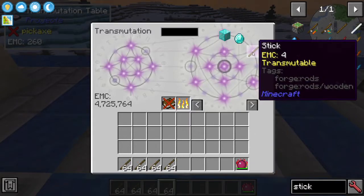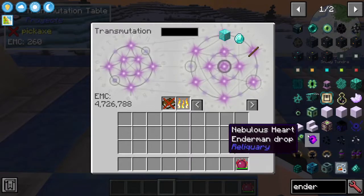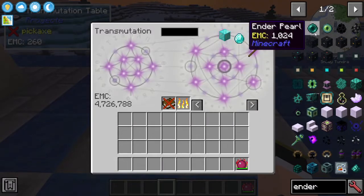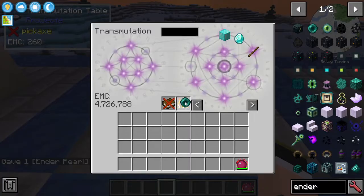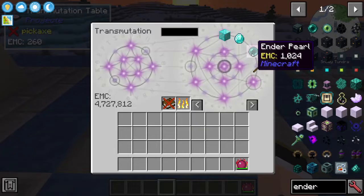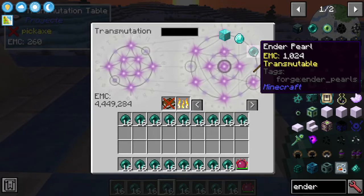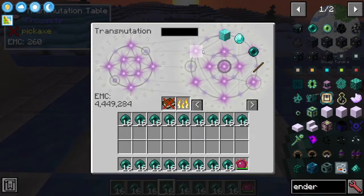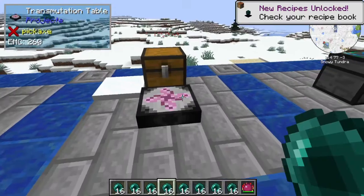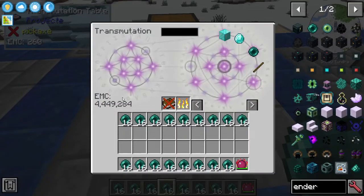So then you can just produce many of that item. For example, with enderpearls — imagine you have a lot of diamonds but only one enderpearl. You can burn it to learn it, and then using the EMC from all those burned diamonds, shift-left-click to get a lot of enderpearls. Keep in mind, if you want to move the table to another place, you can pick it up with a pickaxe and put it somewhere else and it will retain the EMC and everything it has learned.